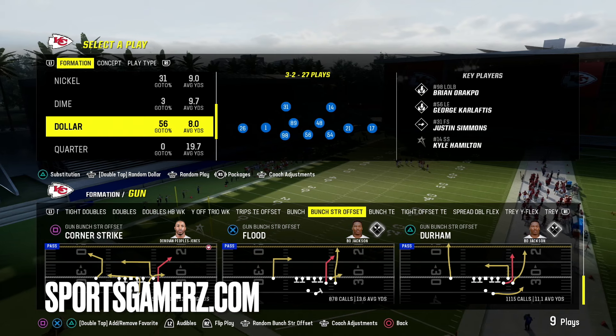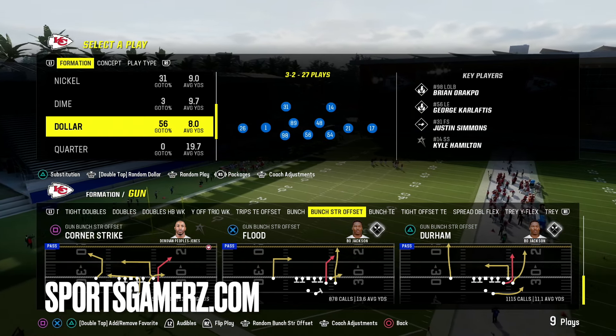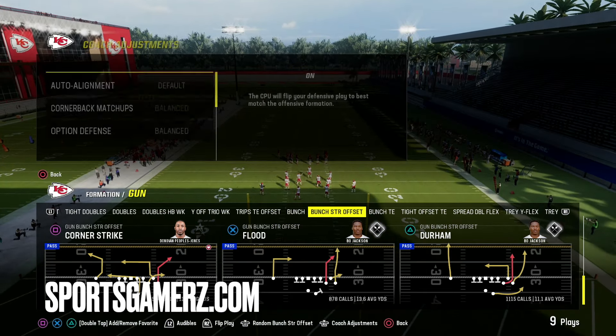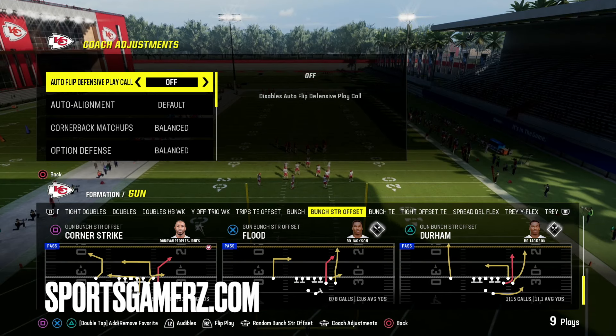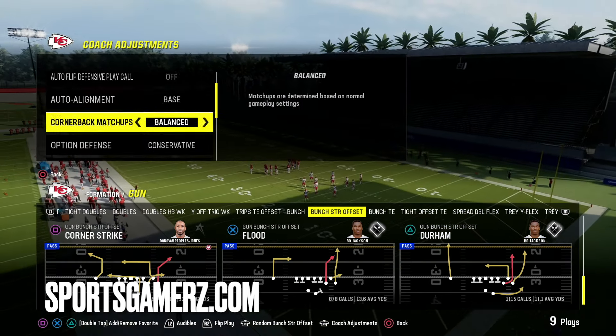You can run this defense from any playbook that has a dollar. Personally, I really like the Jets and the Chiefs — they get the dollar, the nickel, the 4-3 even. Really nice stuff. The coaching adjustments you're going to want: auto flip off, base alignment on, and option defense set to conservative.